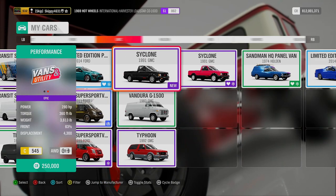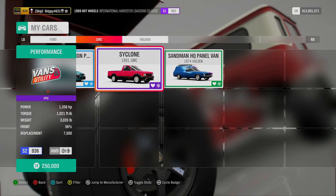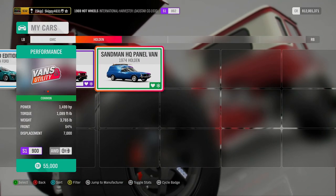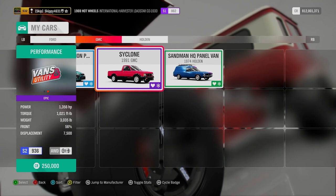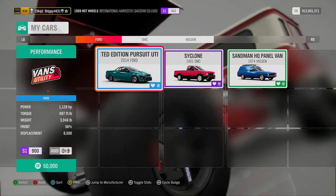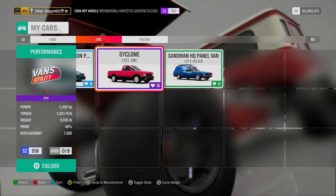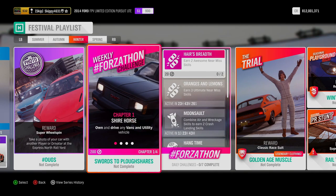For this week's Forzathon challenges, we had the pleasure of using any van and utility. I've gone ahead and picked three: the Ford Ute, the GMC Cyclone, and the Holden Sandman. If you'd like to use any of my tunes shown in today's video, just search my gaming tag Skippy4631, or the file name SkippyYouTube. Share codes for all tunes are in the description below. We will also be checking out the Forzathon Shop, the Horizon Backstage vote, and this week's Super 7 reward at the end of the video. But first, we're going to complete this week's Forzathon challenges, Swords to Plowshares.